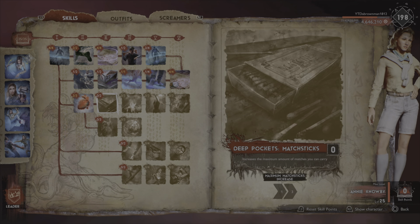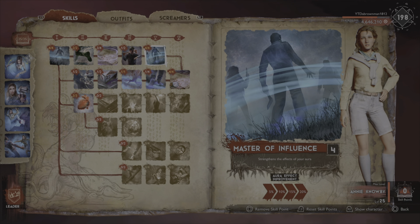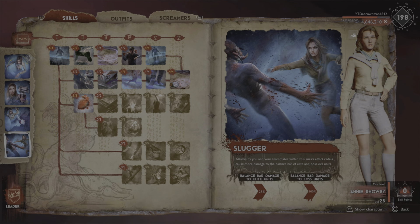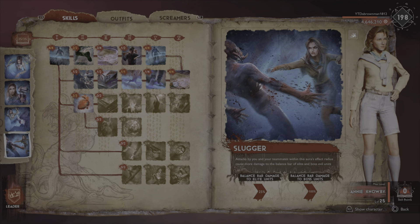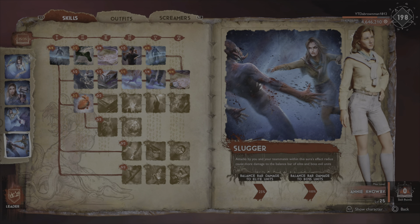Master of Influence is a rather interesting perk — it increases the value of your aura by 20%. It doesn't add a flat 20 percentage points. So for example with Slugger at 25% balance bar damage to elites, it's not going to be 45% — it's going to be 30%, because it adds 20% of the 25. So it only adds five percentage points in that case. But for bosses — where the aura effect is 100% — it adds a flat 20%, giving you 120% balance bar damage to boss units if fully specced.